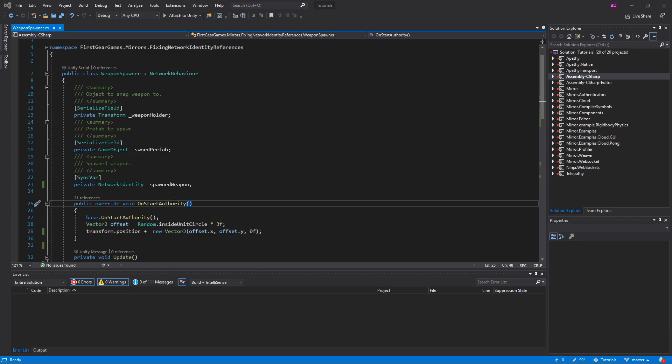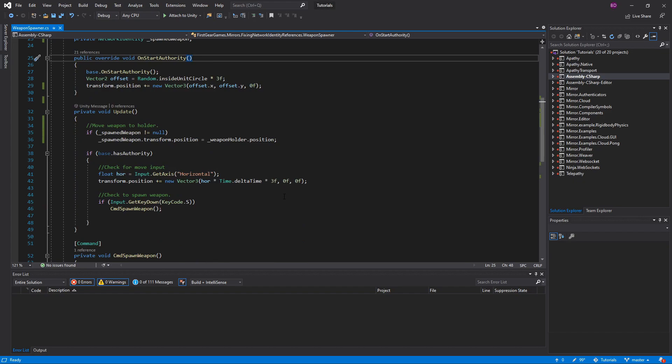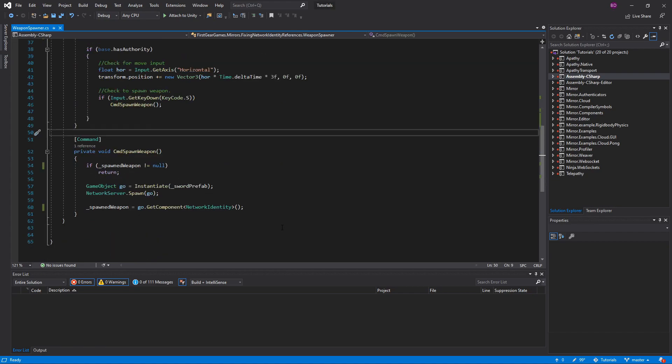I have opened my WeaponSpawner class. Notice that I have a SyncVar of NetworkIdentity type named SpawnWeapon. In Update, I check if SpawnWeapon is not null, then move it to the WeaponHolder position — the WeaponHolder is merely a child of this object. With this code, if SpawnWeapon exists, it should follow this object around. At the end, I just have a command to spawn a weapon and assign it to SpawnWeapon, which is the SyncVar. I just want to show that I am using a SyncVar for a NetworkIdentity, and that when that SyncVar contains a value, it will follow this object around.